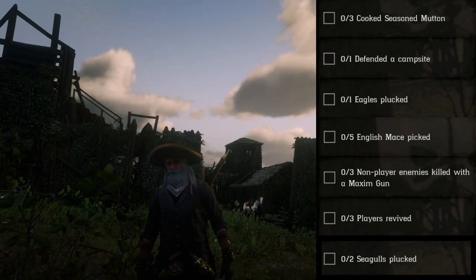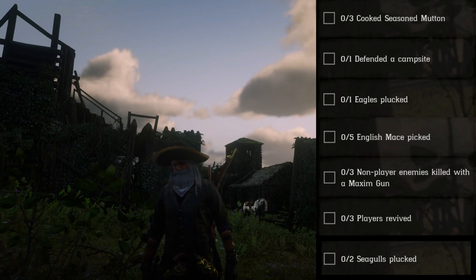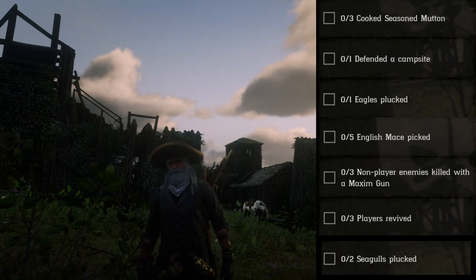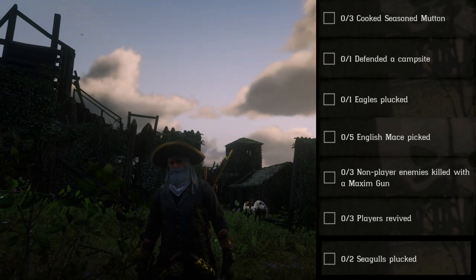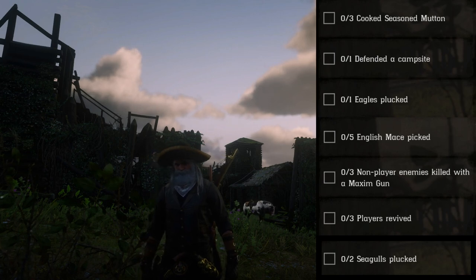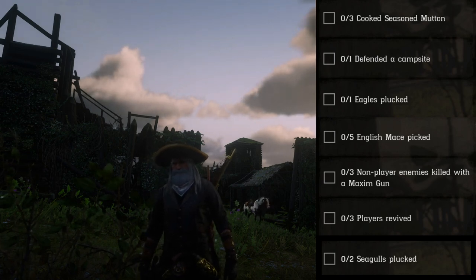Cook season mutton — those are going to be your goat rams and your sheep. You can get the sheep over there at the Emerald Station or over there at Valentine; that'll be your easiest place to get your mutton. Just keep in mind that your seasonings will be mint, thyme, and oregano.